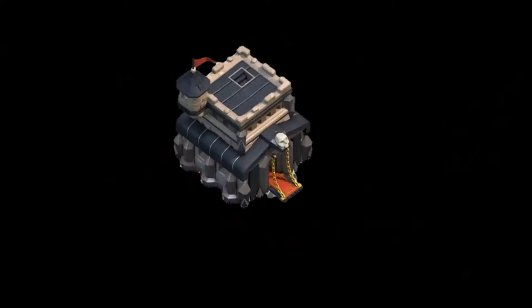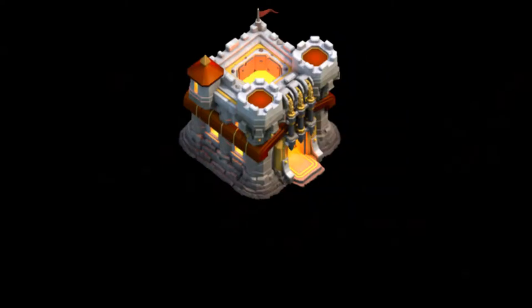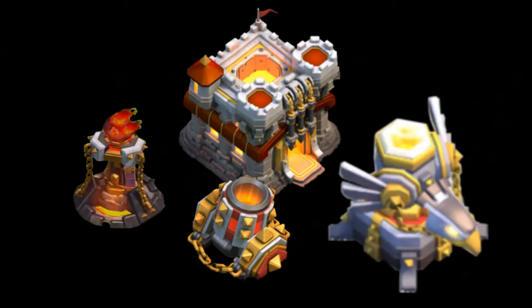We all started upgrading kind of normally — going from Town Hall 7 to Town Hall 8, Town Hall 9, trying to max out everything as we go. Get to Town Hall 10 and you start getting elite defenses. You're able to defend. Get to Town Hall 11 and you're at the top of the game, with fantastic defenses like the Eagle Artillery and Inferno Towers.